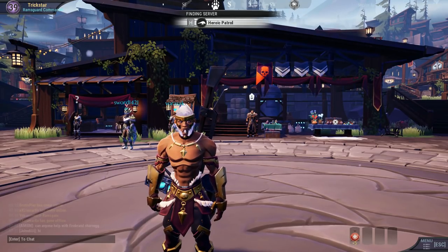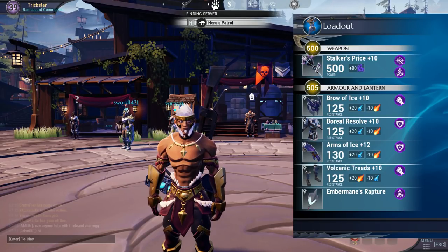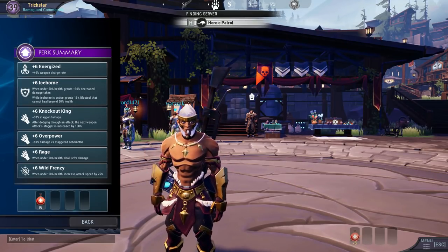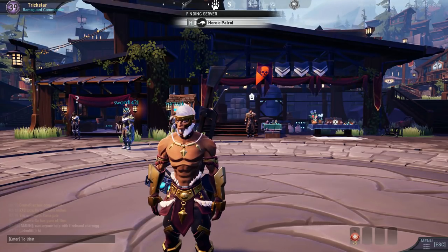In this video I will be talking about something called the cell system. The cell system in Dauntless is a way in which cells are used on armors and weapons to create a specific type of build for your character, to be able to do specific types of damage on a behemoth.